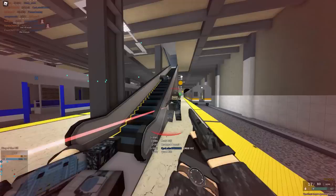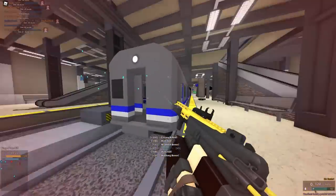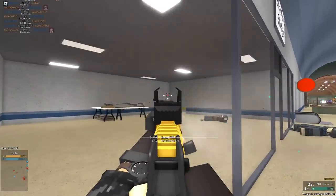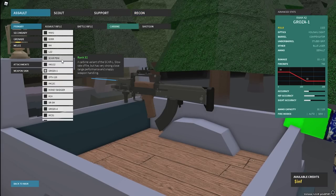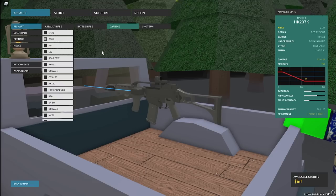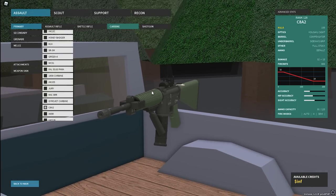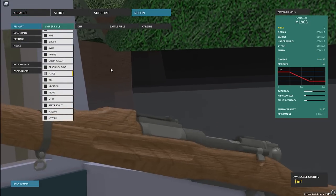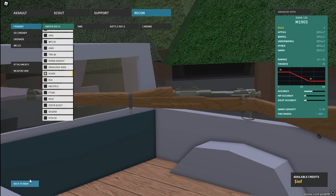Generally, the content added in this new update — like the guns and the balance changes — are good. A lot of people will complain that the Can-Can is very high rank, so is the C882 and the M1903. But here's a hard-to-swallow pill: most of the lower ranks are already occupied when it comes to guns — you can't really add a lot of guns at lower ranks. The Can-Can is very funny, and the M1903 is an actual good sniper, even though I haven't really used it. I do have experience from the test place.